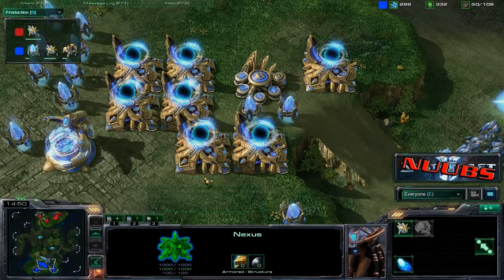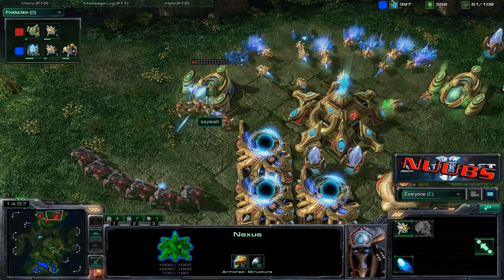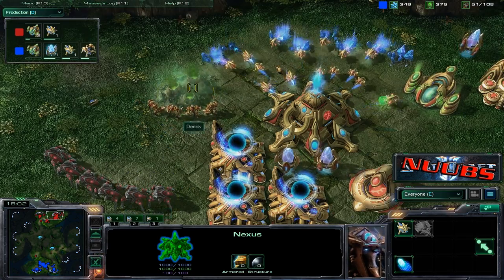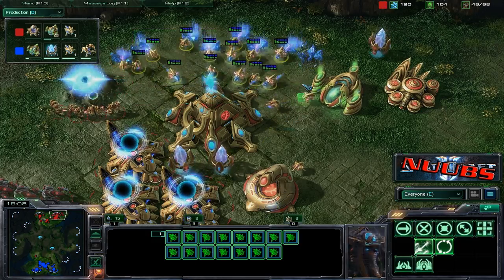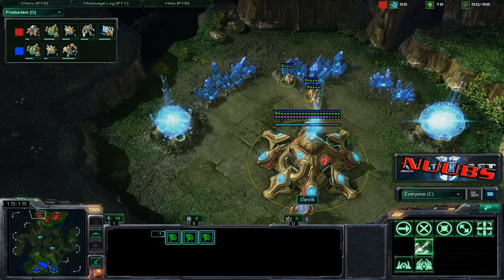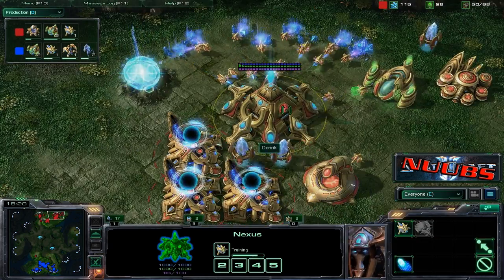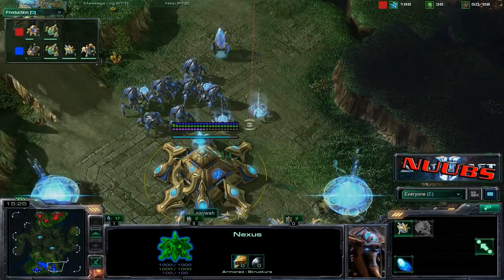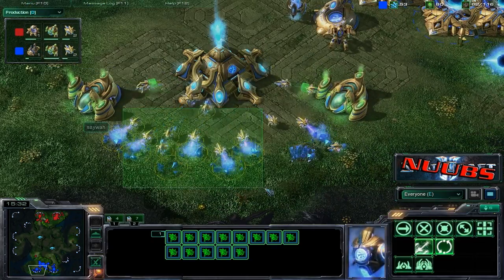Did I miss a probe drop or something? Now Denrick finally taking care of that gas that was plopped there by Sewa. Neither of these guys are really that saturated on their main, and no probe transfer to the natural. Macro is really kind of weak on this — I'm actually surprised. Sewa normally has much better macro. Maybe he did transfer a bunch, and that's why he's weak over there.